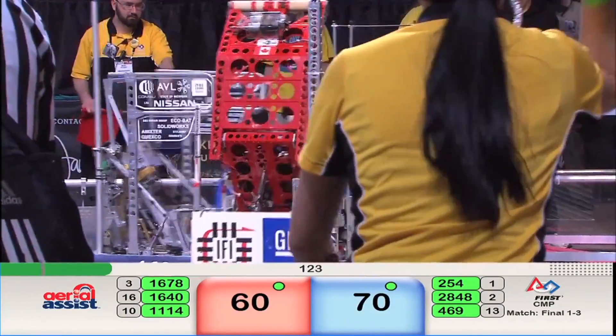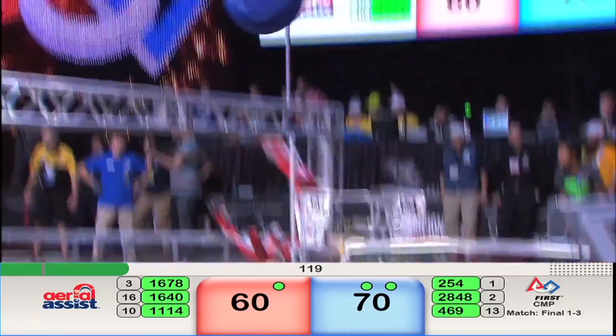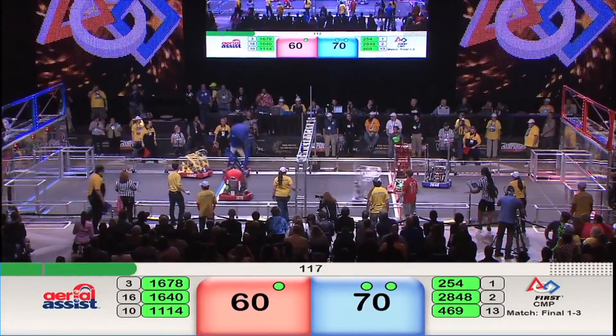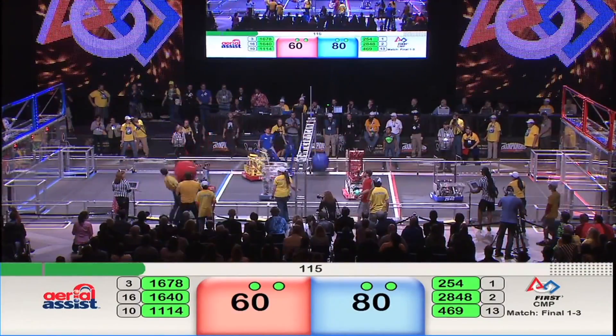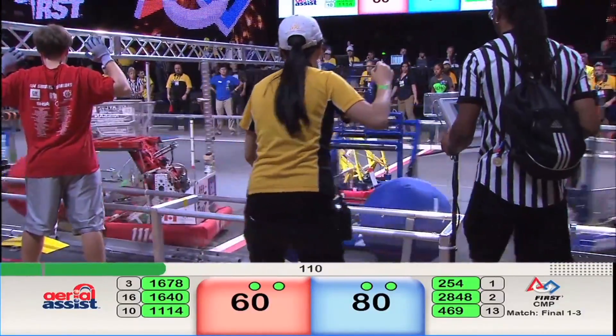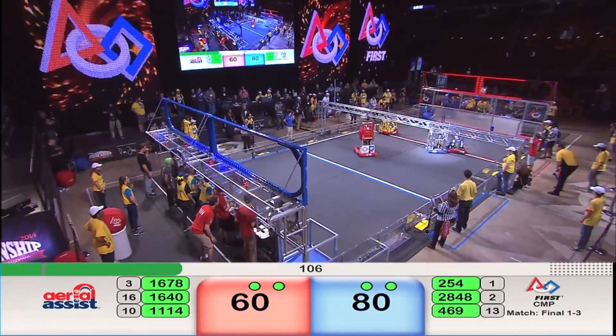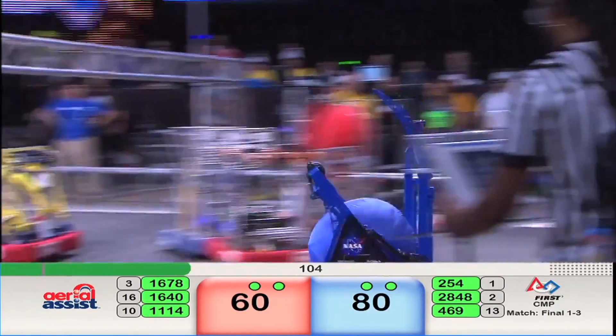Blue Alliance has one of the blue-colored game balls in its possession. Passes it off to their partner robot, 469. Ball goes over the truss — 10 additional points. Human player tried to slam that ball into the waiting jaws of a Cheesy Poof machine. Bounced out and Cheesy Poofs had to chase it down.